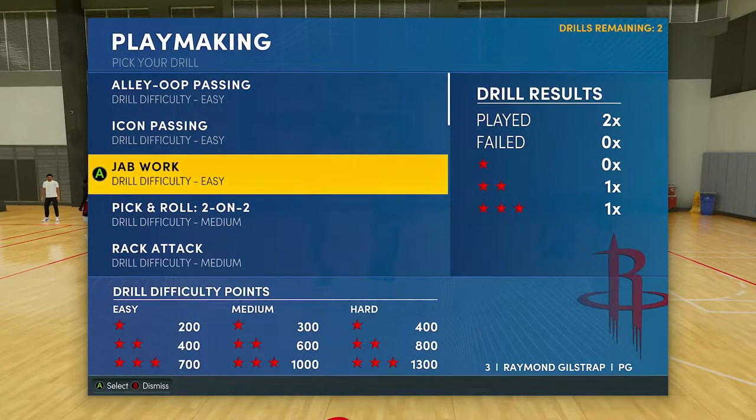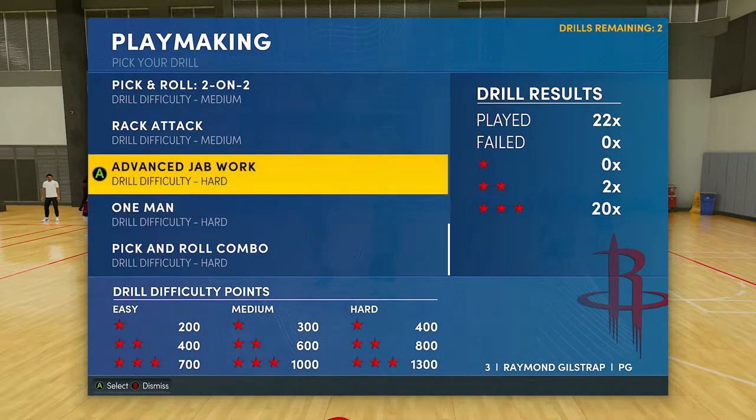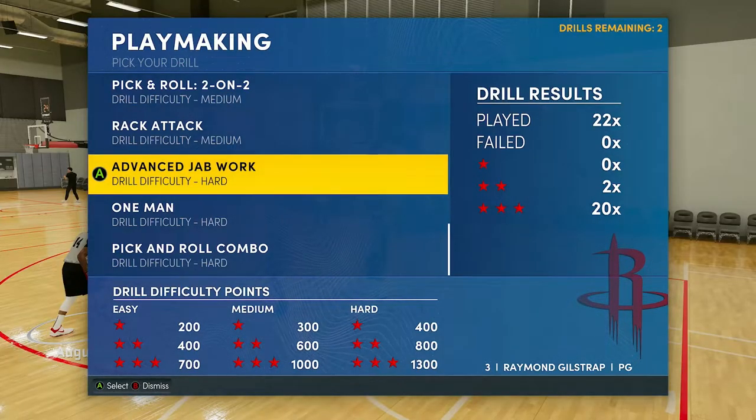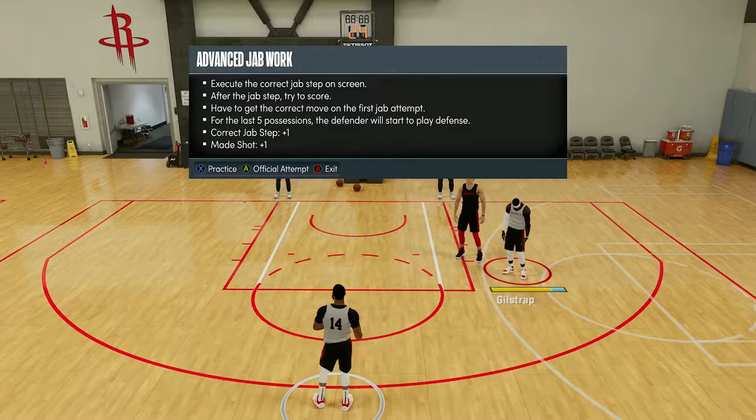I'm actually going to skip the easy jab work drill and go straight to advanced jab work, which is a hard drill. It's essentially the same thing, but with advanced jab work you have to get the jab step right the first time. Even if you don't get it right, there's still an opportunity to score points, which I'll talk about.